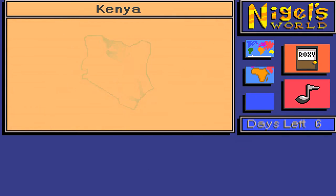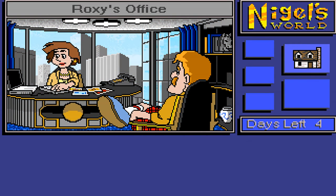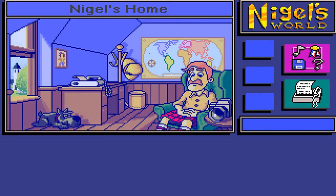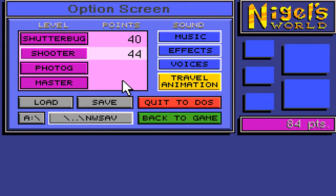Let's go home and visit Roxy. Hello Roxy, how do you like my photography? Just perfect — 44 points. So that's the Shooter level. Let's go up to Photog level — we're going to be a Photog.